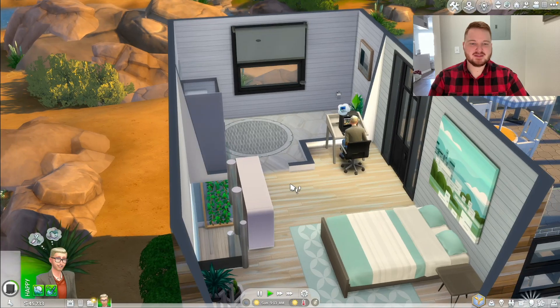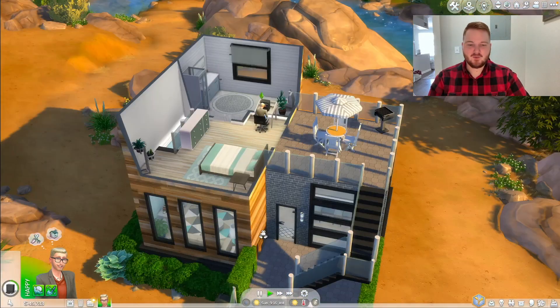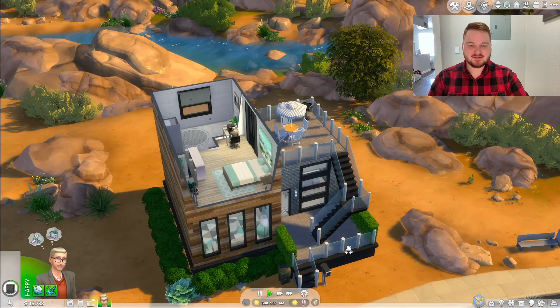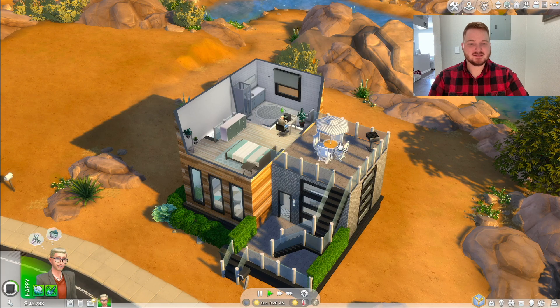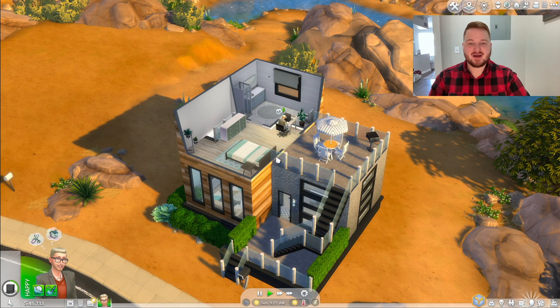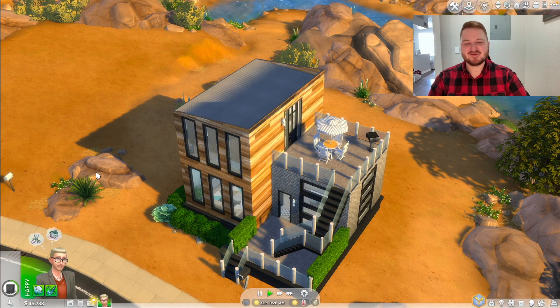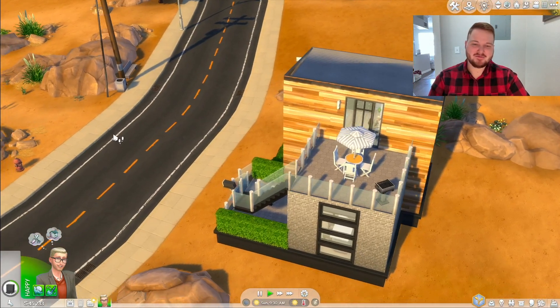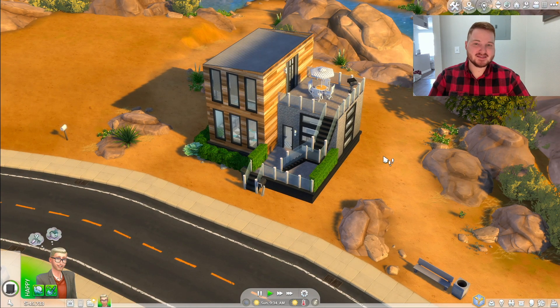So yeah, this is the whole entire build with the outdoor section that you can walk up to. Sims don't even have to enter your house — they just walk up here and up these stairs and they're right there. Even if people are here, they have a bathroom to get to. They will have to walk past the bedroom, but the bathroom is right here. The build is on the gallery, so if you would like to download it, it is there for you. I'll see you in the next one.